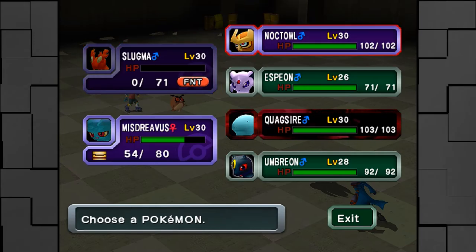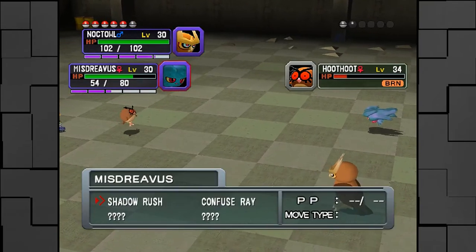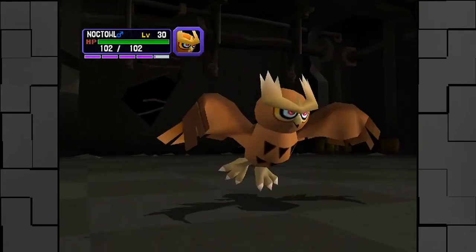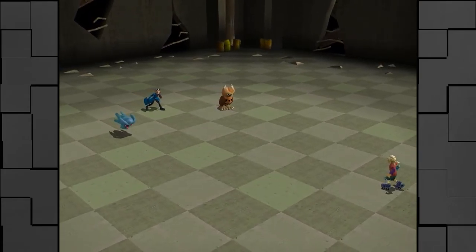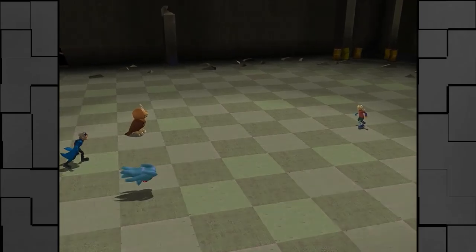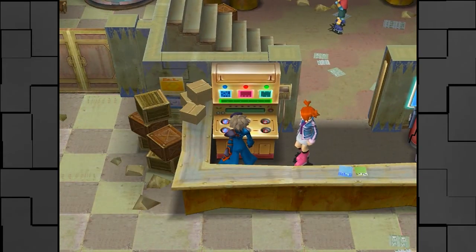Let's use Noctowl. I guess that would make the most sense. Noctowl has a lot of health like Quagsire, but I don't think its defensive stats are nearly as high. As long as one person attacks - good, that's all that matters. You can take out this dude's Hoothoot and we can call it a day. Hoothoot fainted, thank god. We defeat Rollerboy Pike. He looks like someone out of Rocket Power - not like a particular character, but just someone that would be in that show. Sorry for being redundant.